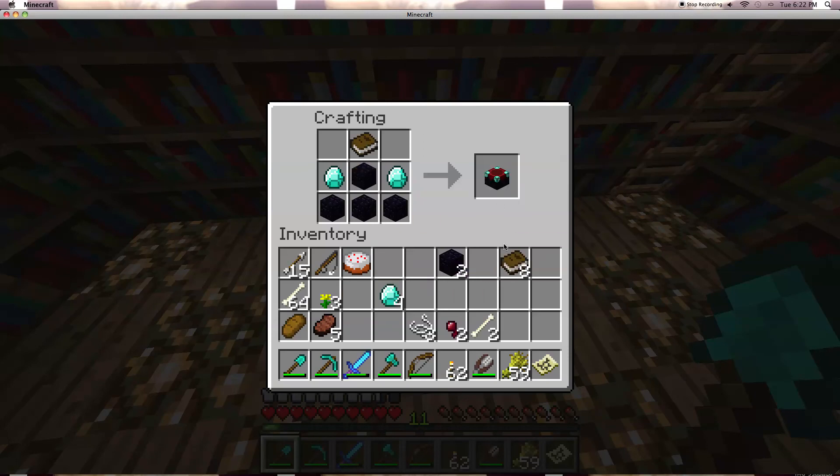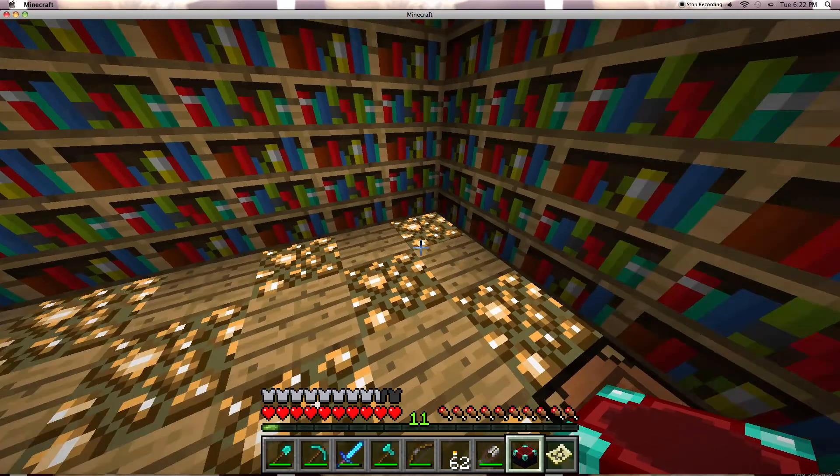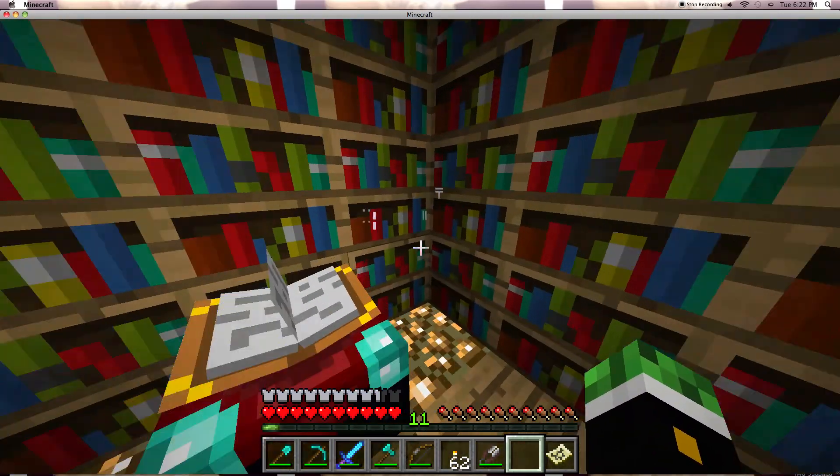So to make the enchantment table, you arrange the materials like this, put the book in, and you get the enchantment table. Put that in your hotbar and there you go.